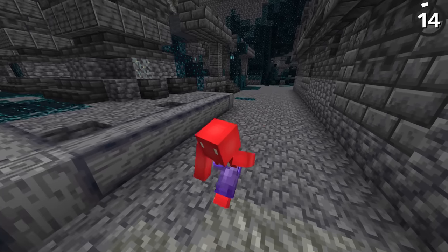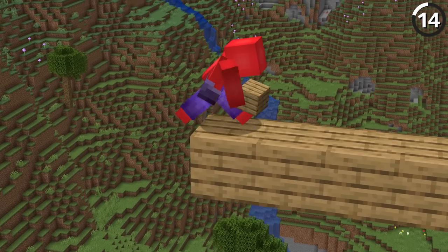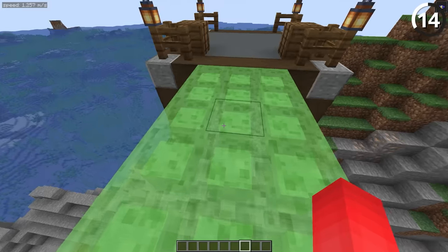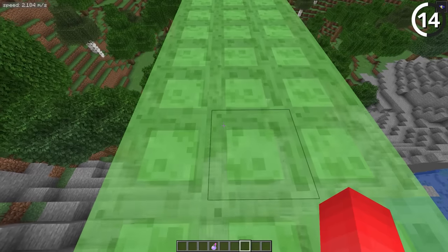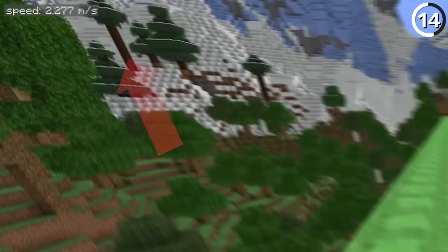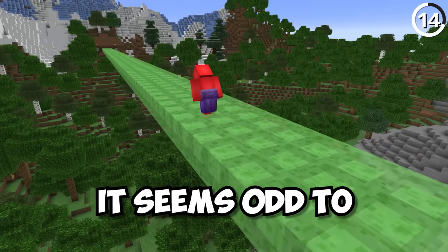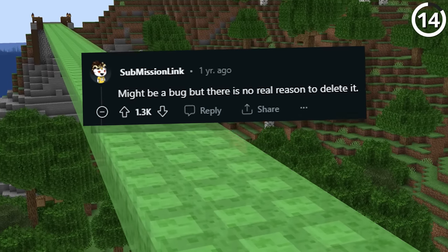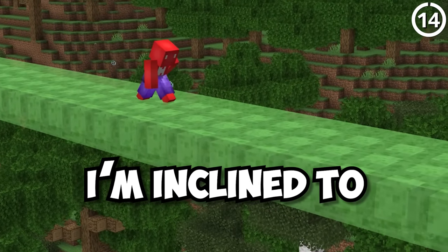At its highest levels, Swift Sneak 3 is supposed to help you walk while sneaking at about the same speed as regular walking — and on almost every block in the game, that's true. Except for slime blocks. Walking on slime moves you at about 1.3 blocks per second, but when you hold down the sneak key, you move at 2.2 blocks per second. It's still not fast, but it seems odd to speed up the further you're sinking into the sticky stuff. But as one Reddit user noted, there's really no reason to delete it, and I'm inclined to agree.